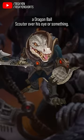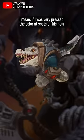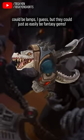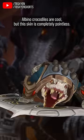Like, they could have given him a Dragon Ball scouter over his eye or something. I mean, if I was very pressed, the colored spots on his gear could be lamps, I guess, but they could just as easily be fantasy gems. This doesn't look like anything. Albino crocodiles are cool, but this skin is completely pointless.